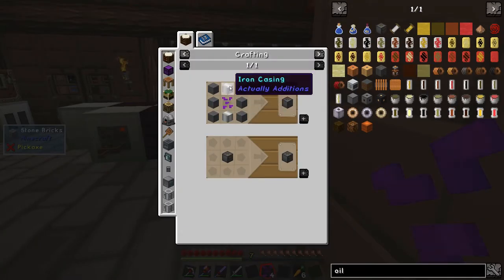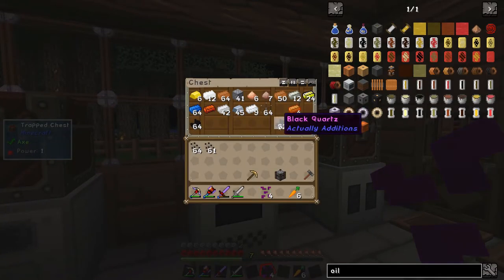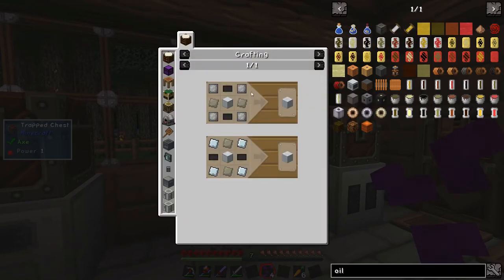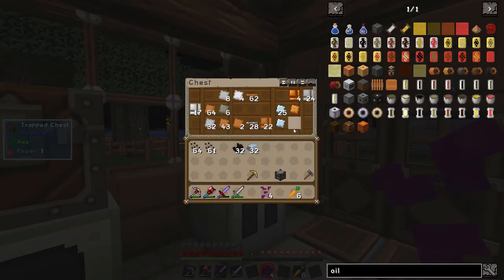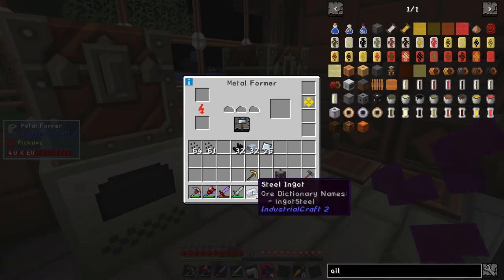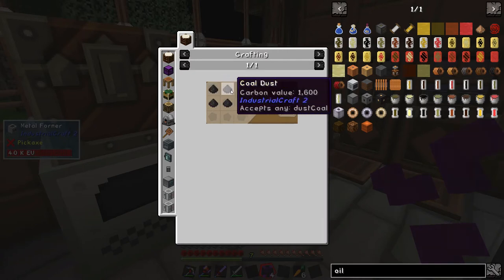We need reinforced stone and iron casings - that's 8 times 4, so 32 black quartz and 32 iron. I haven't got enough black quartz over there, but I have enough in here. Half a stack of these and then half a stack of iron. For the centre part of the oil generator we need 32 steel and then 16 carbon plates and 16 advanced alloys. We've got 26 steel so we need some more steel plates. We need 16 carbon plates which is raw carbon mesh, which is 32 raw carbon fibre, which is another 64 carbon dust.